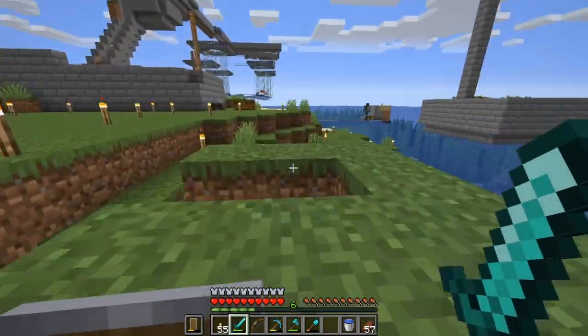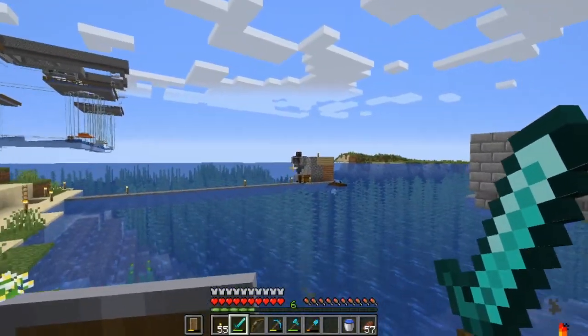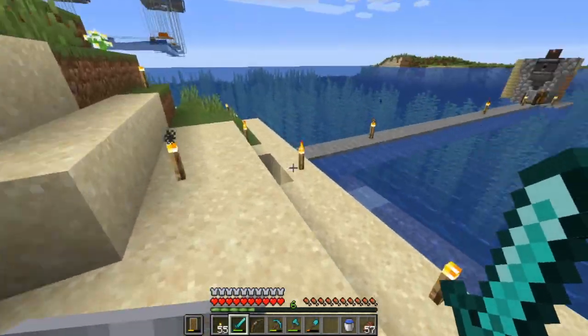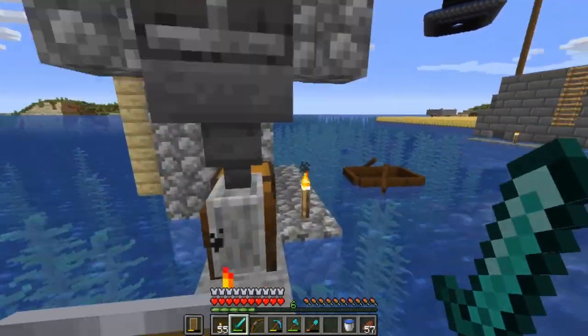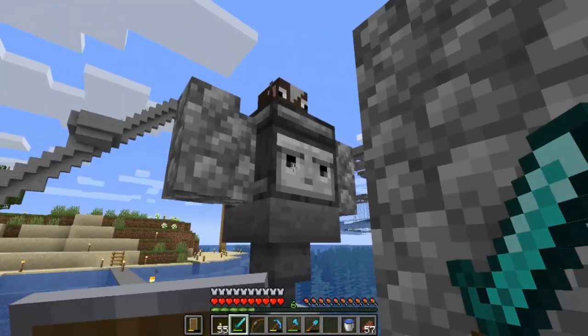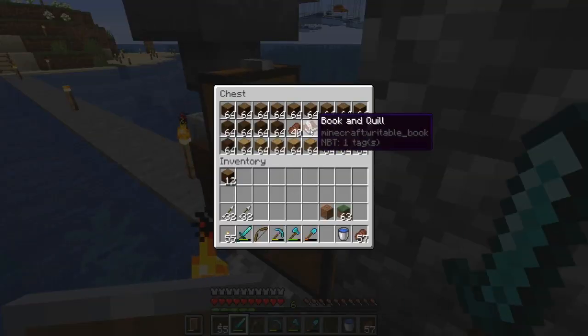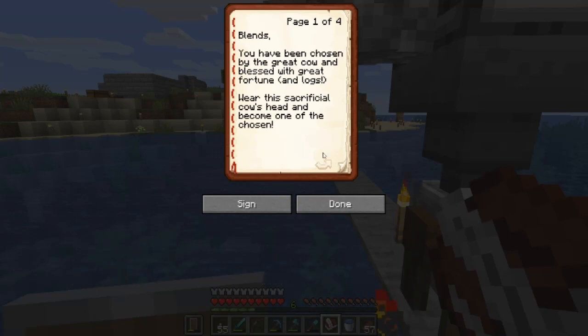I was AFK and when I came back to the computer I saw this thing right here — I didn't want to open it until I got on camera. I know what it is because I saw it in Thrill Ash and Shadow Fox's video. There's a cow head on there and it's a statue. Let me read the book: 'Blends, you've been chosen by the great cow and blessed with great fortune. Wear the sacrificial cow's head and become one of the chosen.'